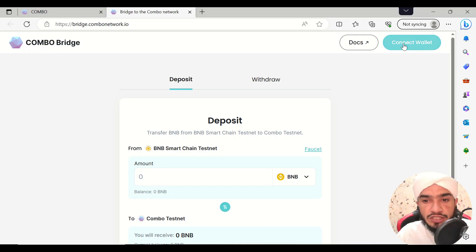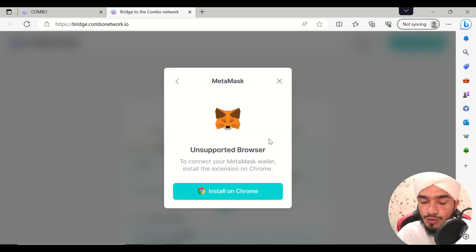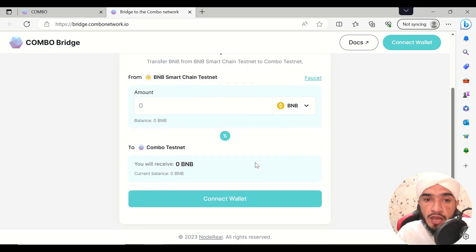To connect your wallet, just click on 'Connect Wallet' and MetaMask will be available to you. If you haven't installed it, you have to install it through Google Chrome. After installing it, you will be able to make transactions from BNB, and you can deposit from Ethereum, Bitcoin, USDT, or any pair you want.